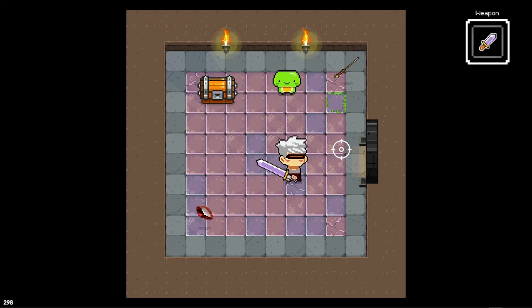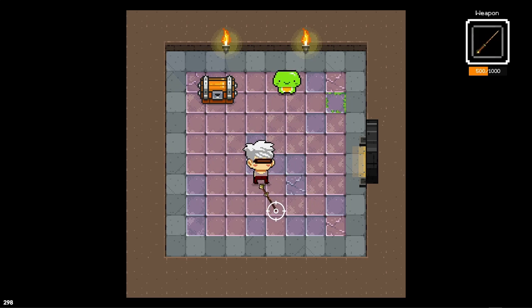We also have the projectile weapon, which is this one, and it does need this crystal. So I added a wand, and for the wand to work it actually needs to have that crystal. Let's change weapons — you can see there's the wand, and I have energy for it to shoot around.